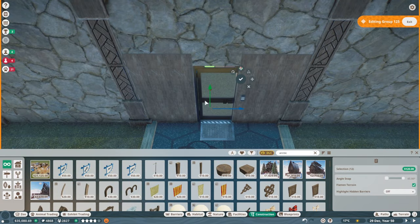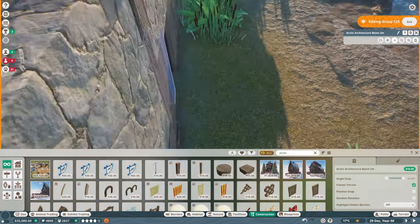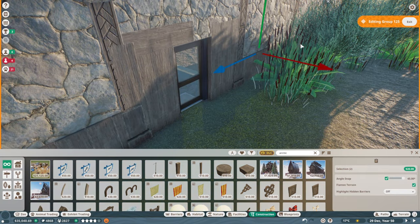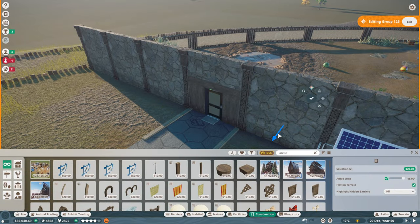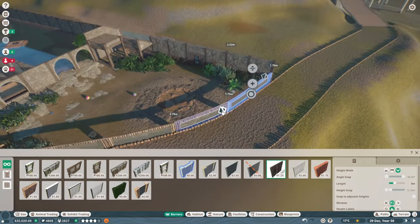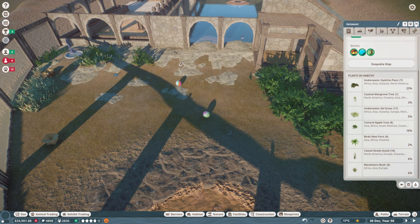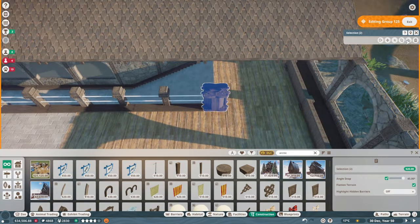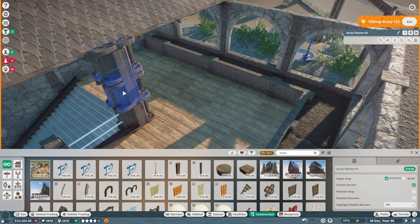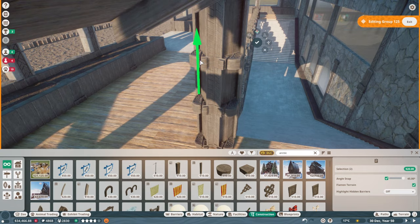Finishing off with the staff entrance area — very simple again, putting some wood panels in just to cover up the bits in between. I could have used one of the actual wall pieces but I wanted something a little more custom even though it is really simple. It gives me a little more control, and bringing up the barrier just a touch means it sits at the same level as the rest of the walls of this building, which makes it look a little more natural.